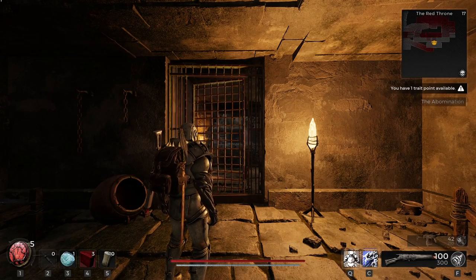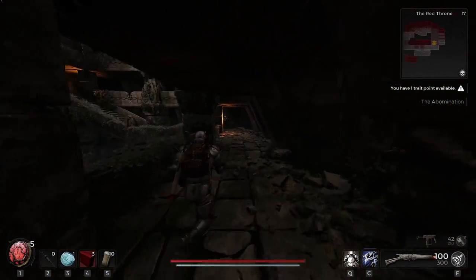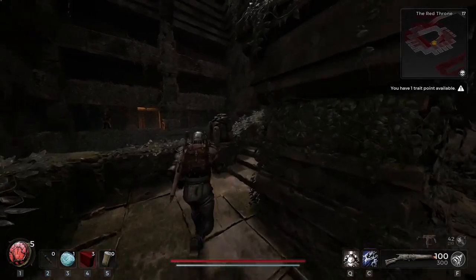Then you can go up one floor and kill the enemy who will be walking around, and after this, just look for the ledge that you can climb up. This will be on the floor above the jail cell, and here you will find the Royal Broadsword.